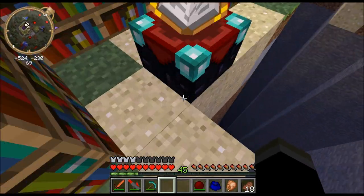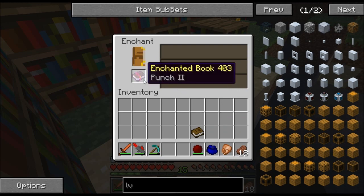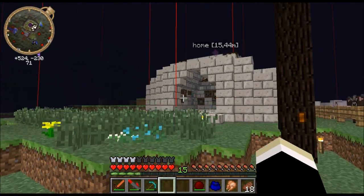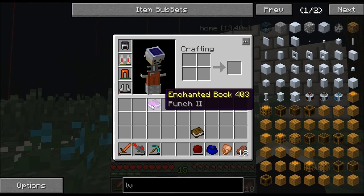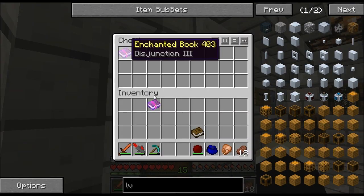So I finished this enchanting table. We got two books now: Punch Two, and this junction enchant which is good for endermen if I'm not mistaken.